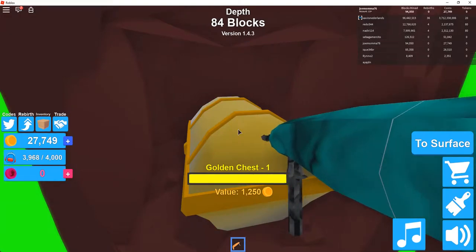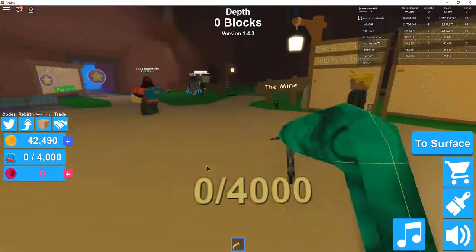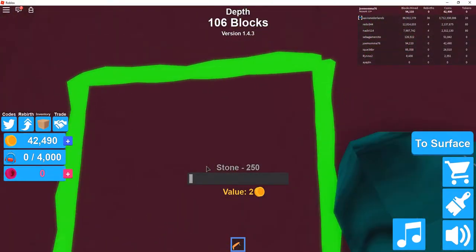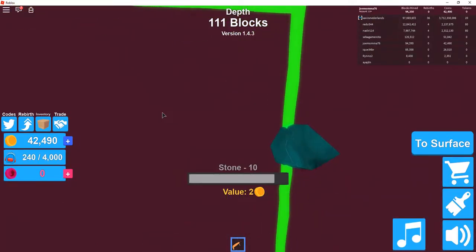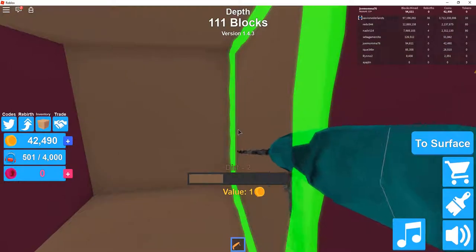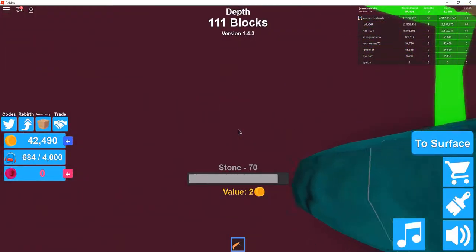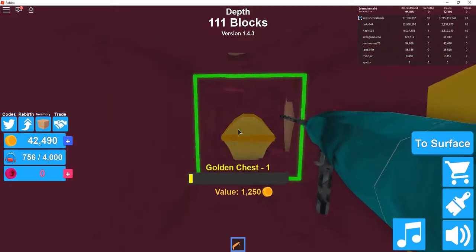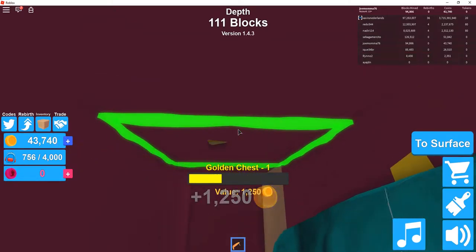A golden chest — yay! All right, let's go sell. A little bit further down the mine shaft. Let's check out what's down this hole now. Whoa, you got pretty far — depth 111! So let's go check out this way now. Oh cool, some gold. It's a gold shaft — it's a gold mine! I'll take the golden chest, thank you. Oh, another golden chest!